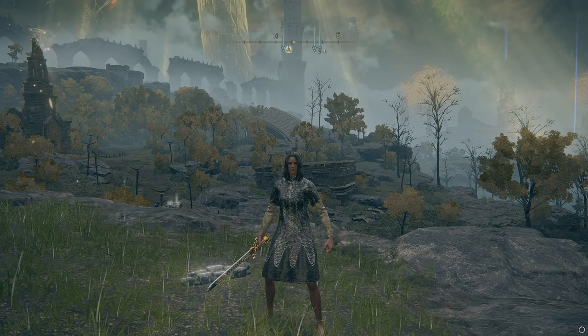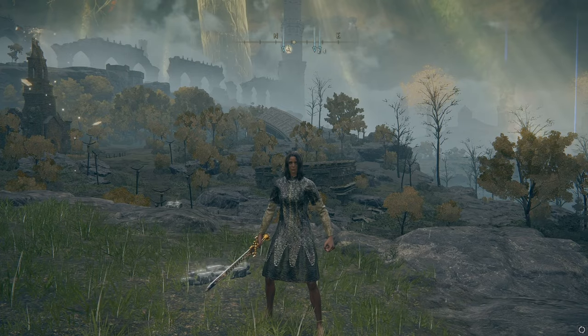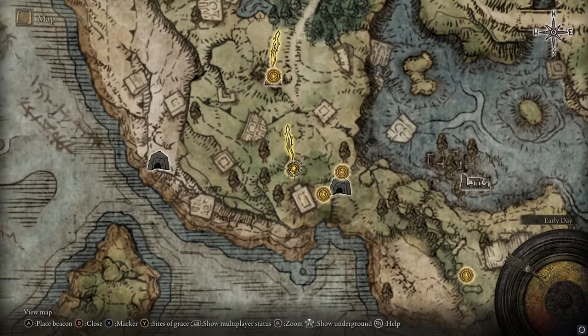I'm going to show you where to get the Spiked Caestus in Elden Ring. This is a fist weapon that will let you punch things but do additional damage and cause bleed.